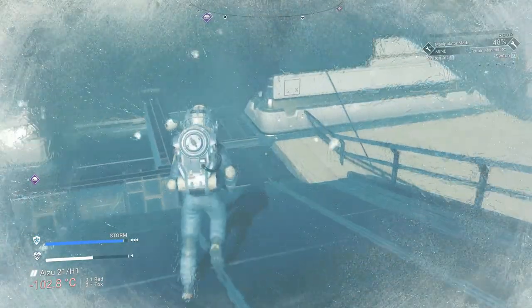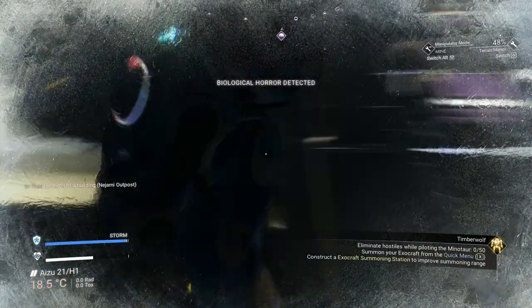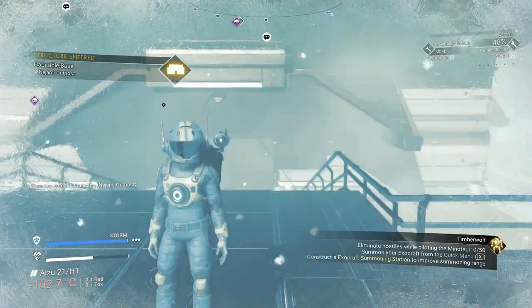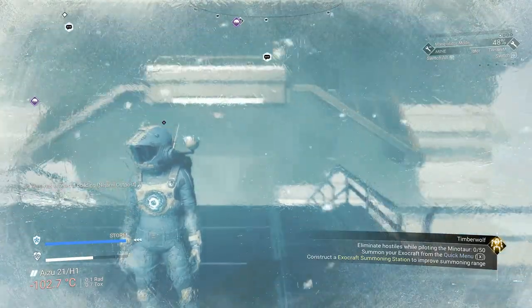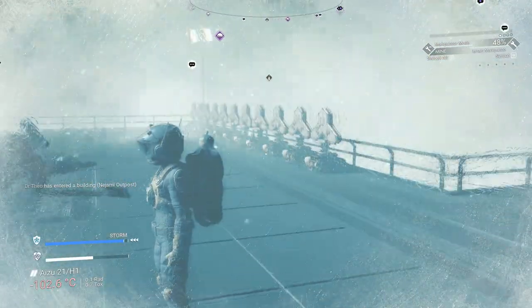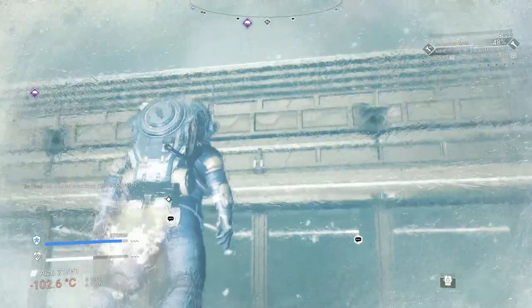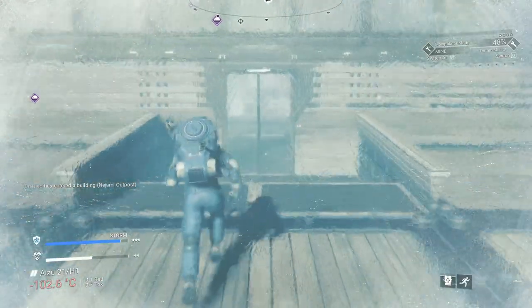Someone had a base near the sentinel pillar so I couldn't put it there. I landed here and whoever built this base blocked off the doorway, so there's no way in. You look up and you can see the base was built above this trade station.